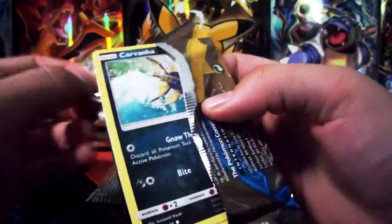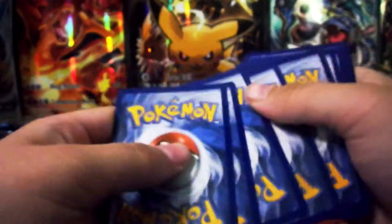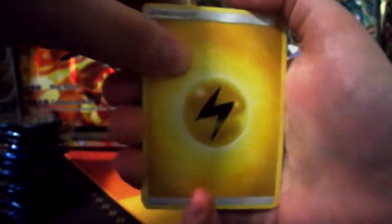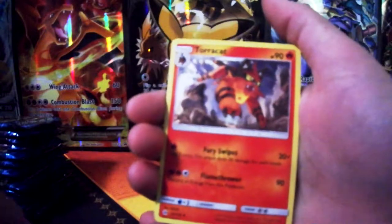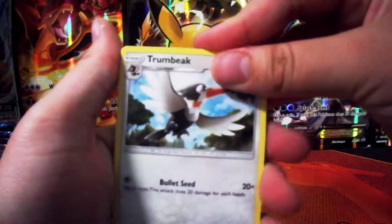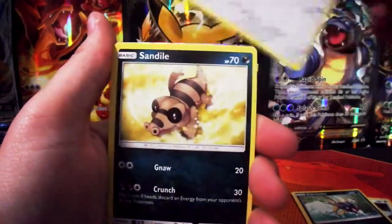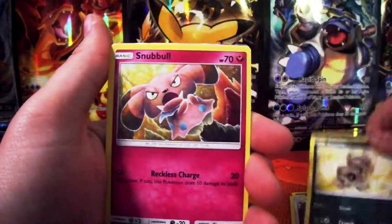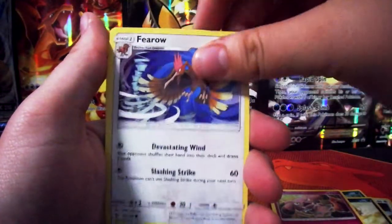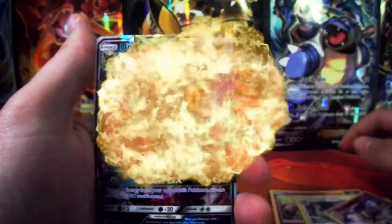Next one. I did want to let some light in, but it's far too bright outside. Electric energy, Torca, Potion, Sandile, Snubbull, Faro, Ferro. Reverse foil Ribbon Bee. I see something shiny — ignore it...